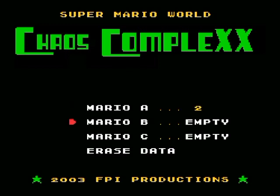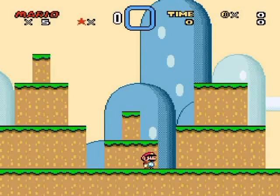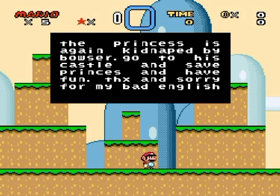I'm gonna skip over that. Mario B, here we go. The princess is getting kidnapped by Bowser — go to his castle and save the princess and have fun. Thanks and sorry for my bad English. And that's how the game starts. Look at the landmasses behind Mario there.